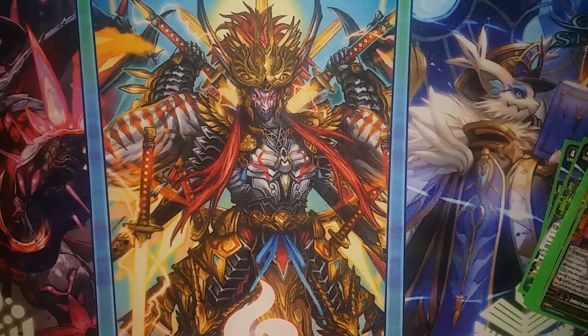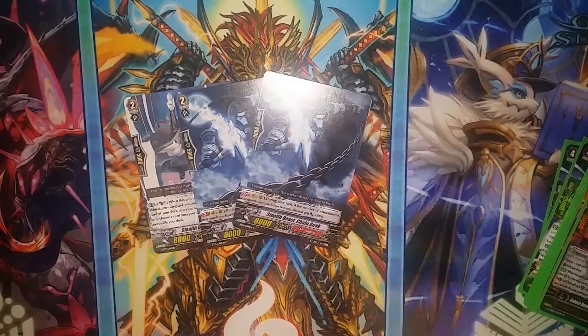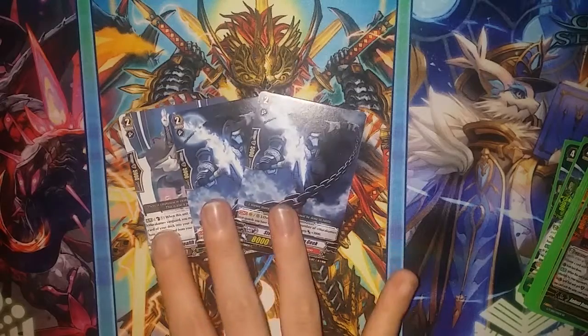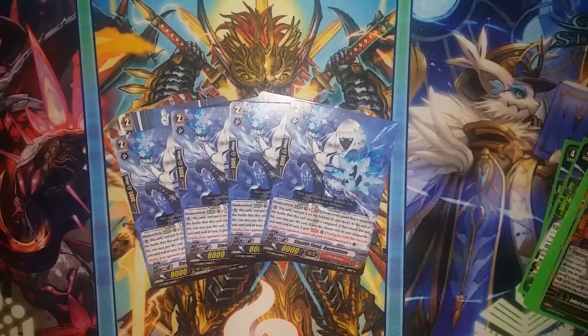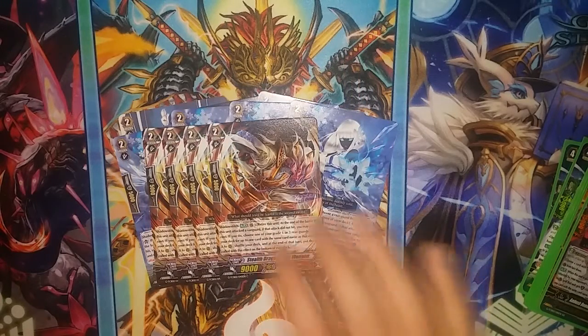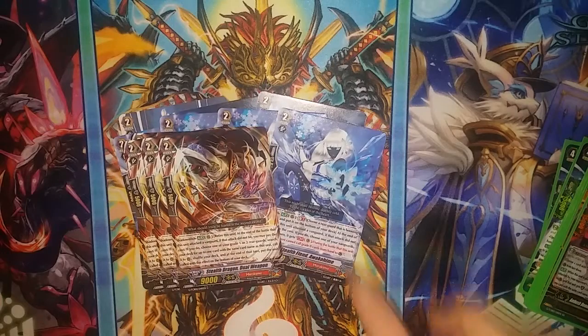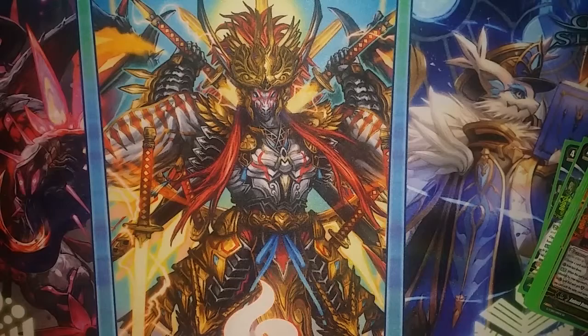For grade twos, we have one Stealth Beast Spellhound, two Stealth Beast Chain Geek, four copies of Stealth Fiend Awakehime, and four copies of Stealth Dragon Dual Weapon. Both Dual Weapon and Awakehime are users of the Shadow Stitch ability, which makes them very useful. And that's the grade twos.